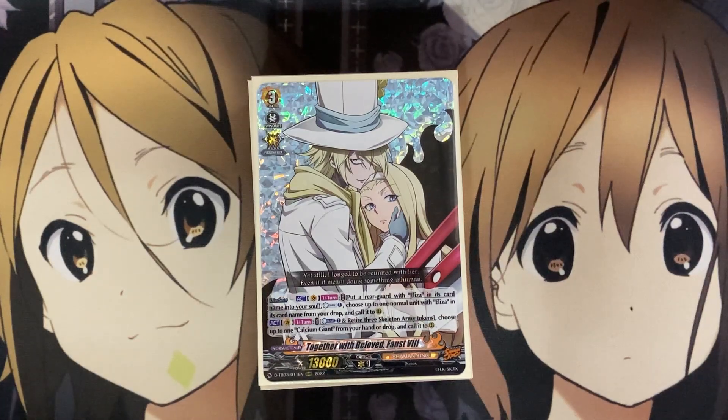Hey YouTube, Kira Qualia here, bringing you all my Card Fight Vanguard Shaman King, Faust the 8th deck profile. This is a deck that focuses on a Zorga Grand Blue playstyle, setting up your drop zone with many different cards that you will mill from the top of your deck, and then be able to either call out or add units with Eliza in their card name, which is Faust the 8th's wife and also Spirit in the series. It's a really interesting deck that focuses on the Necromancy Order, along with a bunch of different Skeleton Units, including the Skeleton Army Tokens and Eliza herself.